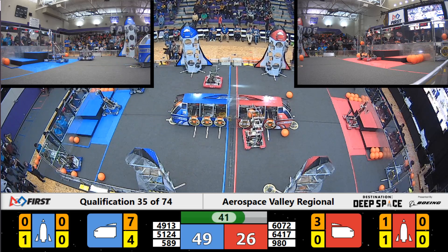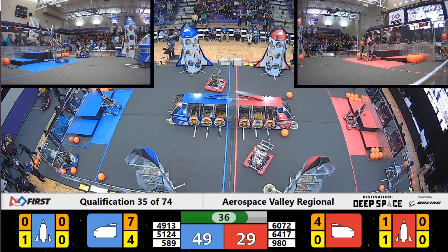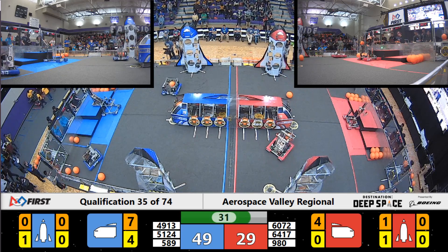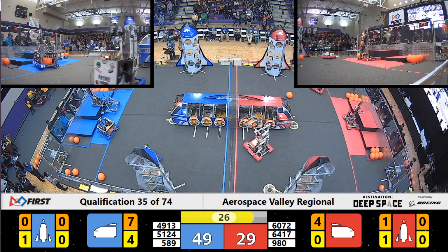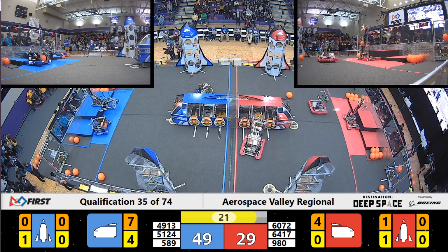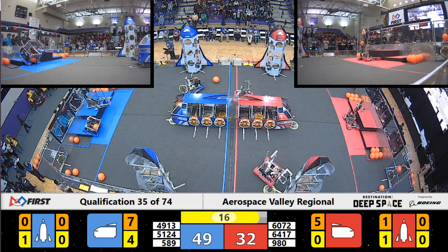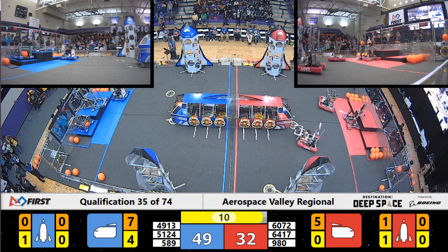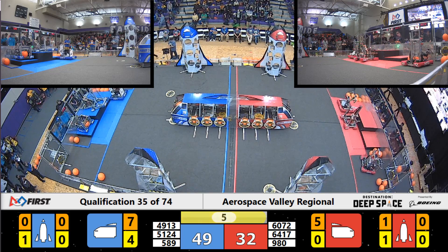Looks like Red Alliance is trying to gain some momentum with the cargo ship. Robot 589 for the Blue Alliance is looking at going for the level 3 hab zone — oh my word, that is amazing! 25 seconds remaining in the match, 51-24, Blue Alliance going for the level 2 hab zone. Looks like Red Alliance is trying to get on top as well. 10 seconds remaining — Blue Alliance has all 3 robots in the hab zone.